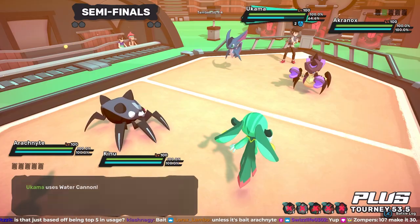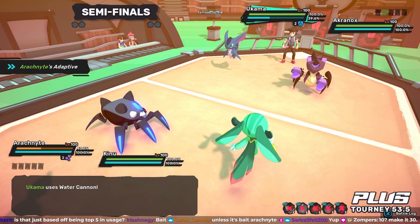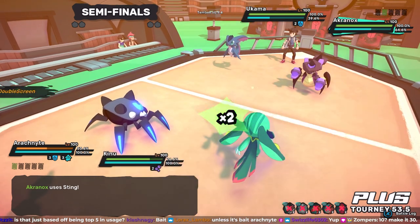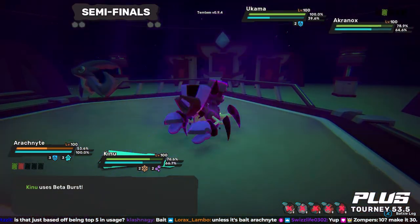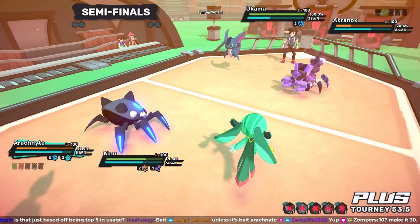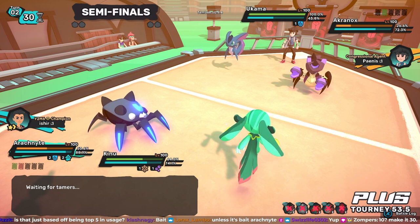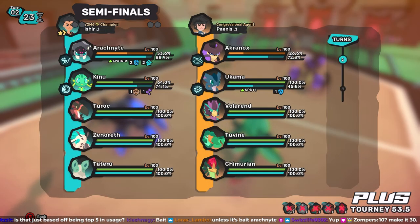Here's step one: Water Cannon onto the spider for over 50 percent. Do we have the Bait or is it something else? If he goes for Sting it's still going to really hurt though. Okay, going for Sting the other way - not too shabby, locking in the Kinu. Because you couldn't lock in the Arachnite either way, let's see what it decided to do. Unseen Blow is that turn one move, 74 all the way down to 26 - about 50 damage. Things like Aquatic Whirlwind go online but in front of a now water spider and a nature Temtem, this Ukama isn't feeling too comfortable. Let's take a look at the back line.